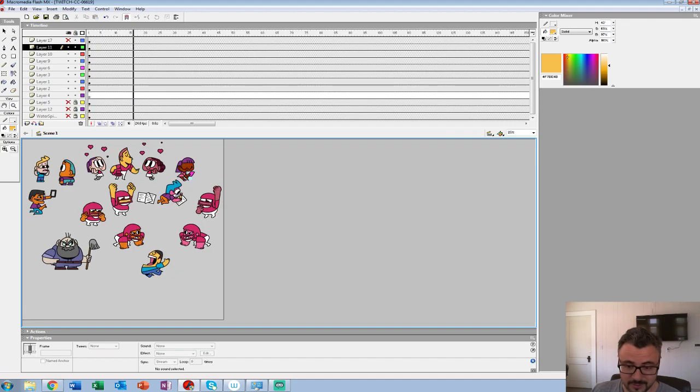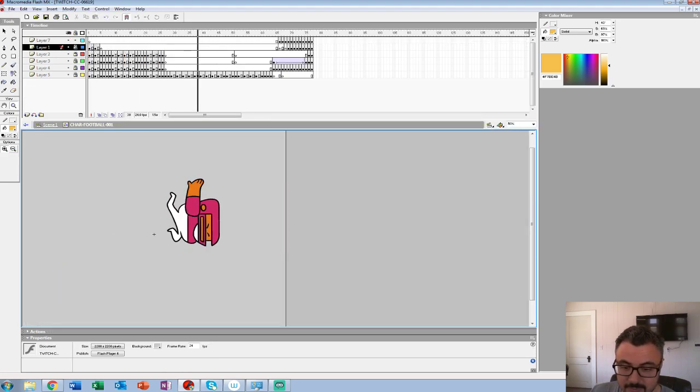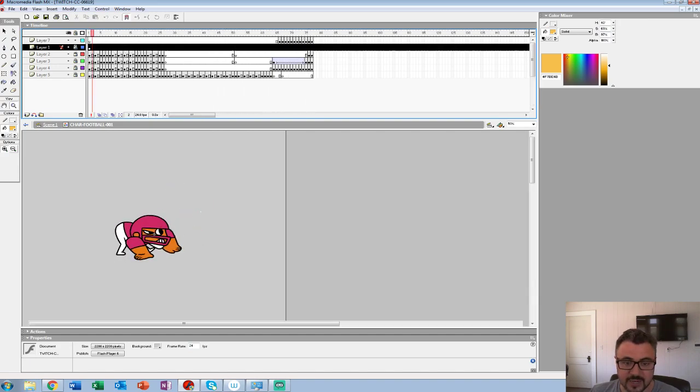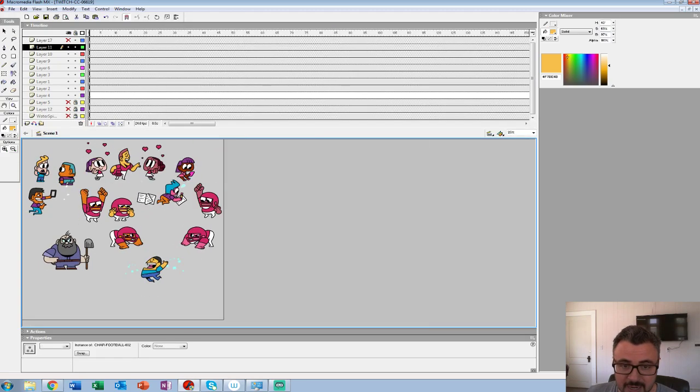I got the concussion twins over here, kind of bonking their heads — that just mirrors the same exact animation. Bob reminded me that in Super Mario on Super Nintendo, they had football characters that when you bounce on their head, they twist their head back and forth like they're dazed. I did this last night not even thinking about that, so subconsciously I have video games on the brain. I'll just duplicate this symbol, change the color, and change a little axis here and there — that's how we get a lot of mileage out of these sprites.